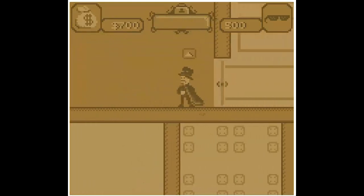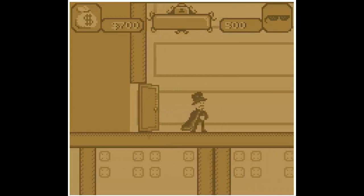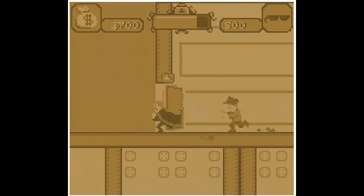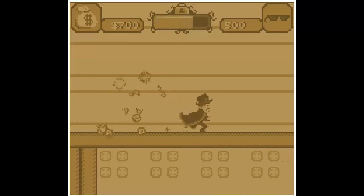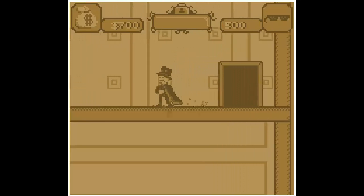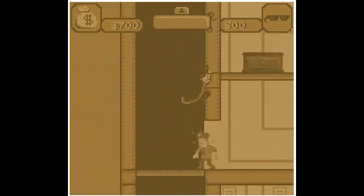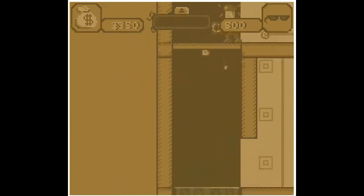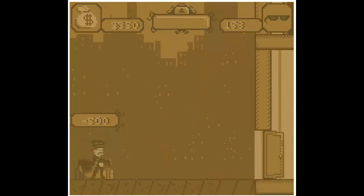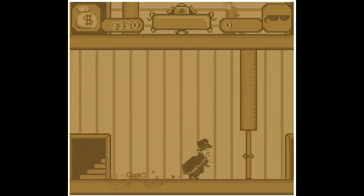On the other side of this door I think is another guard, so let's sneak past him. You'll notice I've got 500 panache now. This is what's really tricky about this level, so let's skip that — let you discover all that yourself.